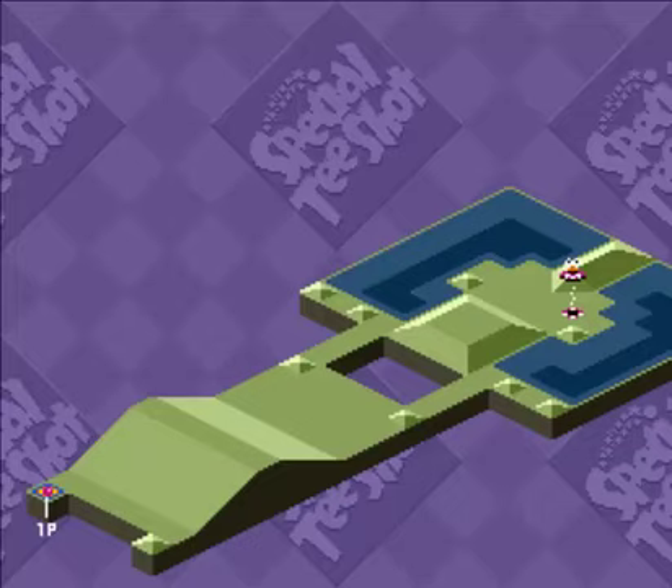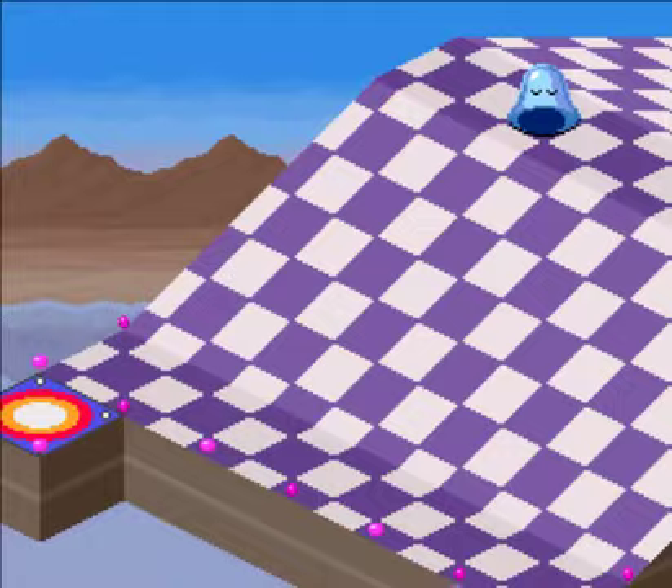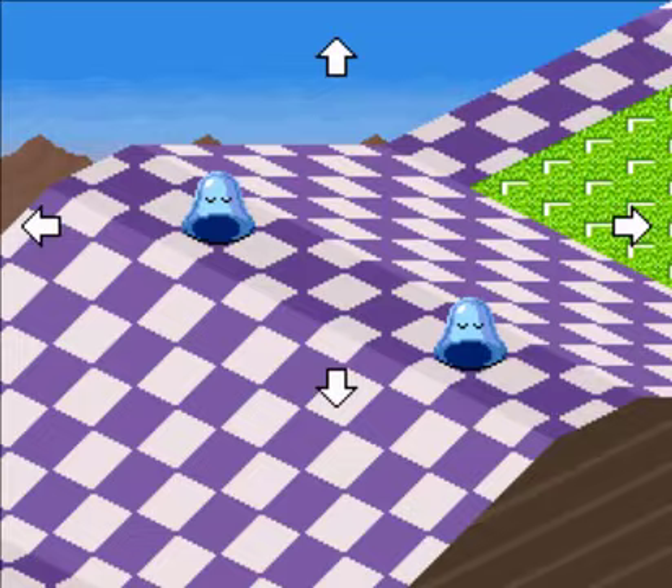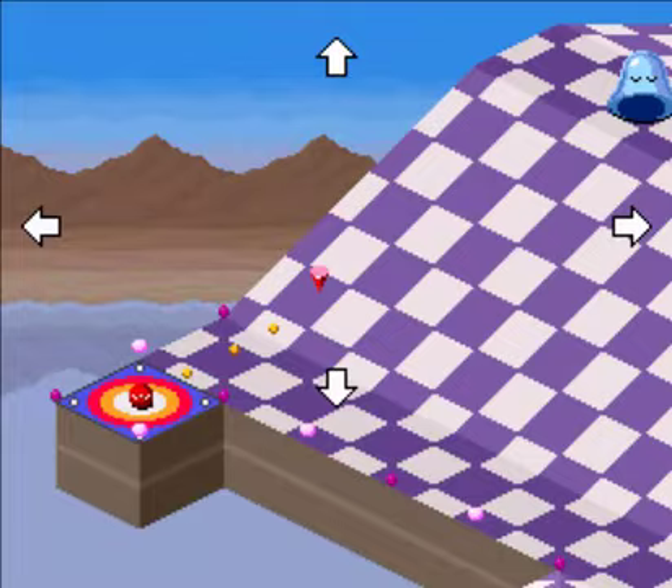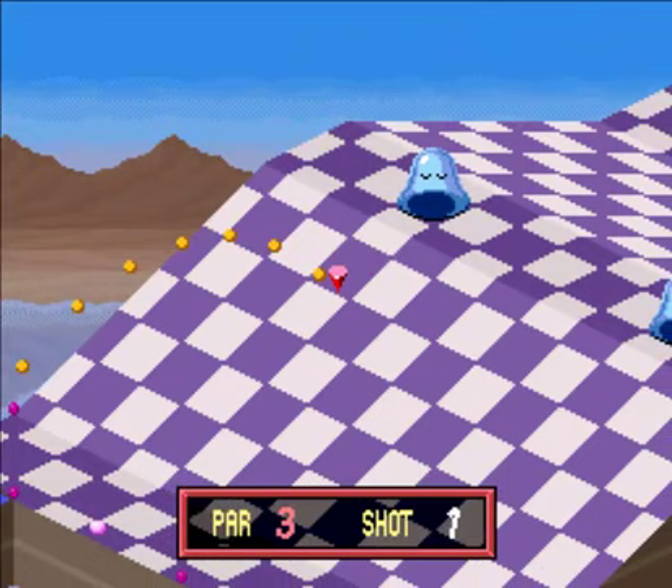Next up is the second hole — it's just called Shoot? What kind of hole name is that? We're going to get a new obstacle here, and we've got those annoying blue puddles to deal with. This new obstacle, I'm not sure what it's called, but I'm just going to call it the Green Shooter. Anyway, it's going to shoot us over that gap towards the hole. We just have to get over this hill without touching the blue blob first.